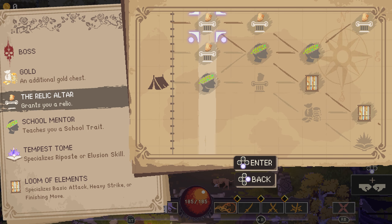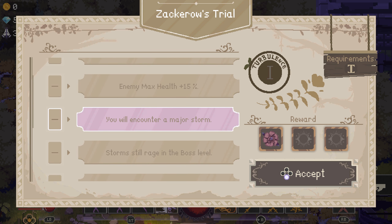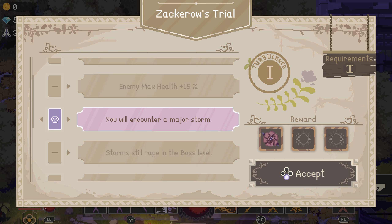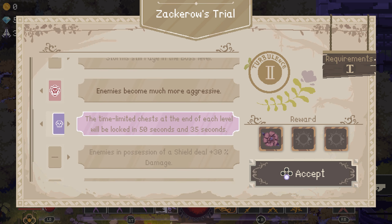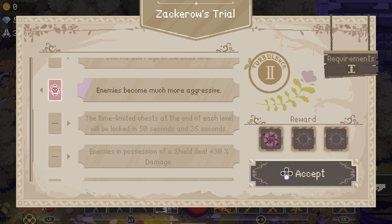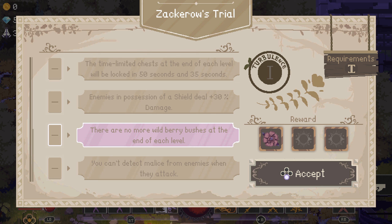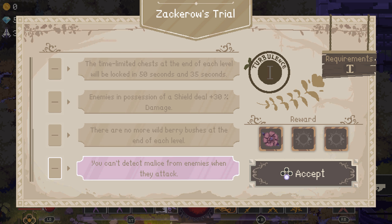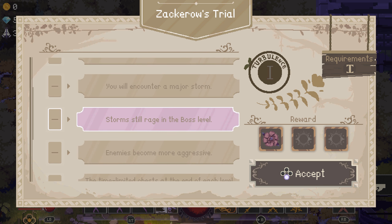So that's the Ascension System. The modifiers are: 75% environmental damage, minus 70% max health, enemy max health. You will encounter a major storm. The turbulence options — you just choose? I thought you would start at one maybe. Time limit: chest at the end of each level will be locked in 50 seconds and 35 seconds. Enemies in possession of shields deal 30% more damage. No more berry brushes. Can't detect malice from enemies when they attack — no enemy attack indicator. More aggressive.